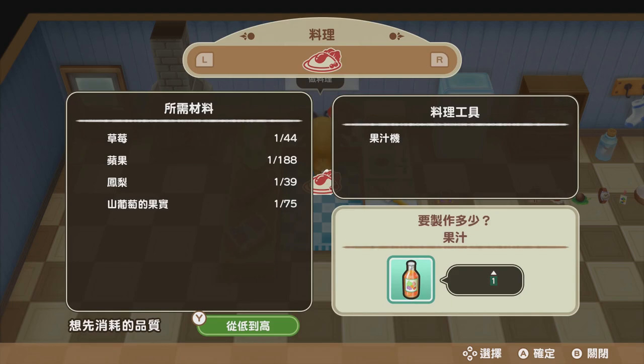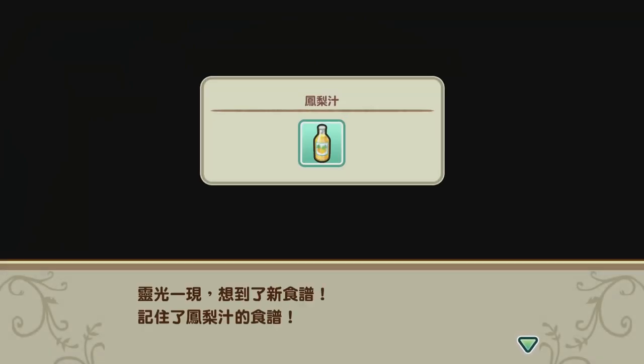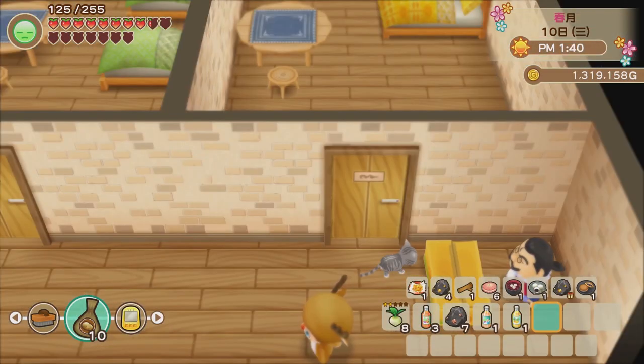With strawberries, we can finally make juice — I've wanted to do this for so long! Let's cook five juices and hopefully unlock new dishes. Done — we did learn new recipes! By using pineapple in the juice, we can now make pineapple juice, and we also unlocked strawberry cake. This is so amazing!